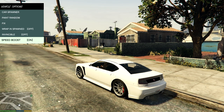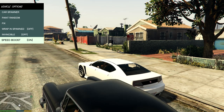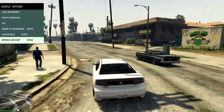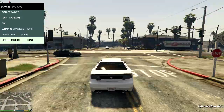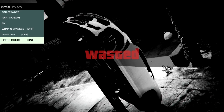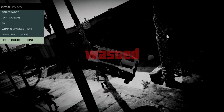Speed boost — let's just stick that on. To do a speed boost, we use numpad 9 or 3. If I start driving now... driving at normal speed, press 9 — we go incredibly fast and get instantly wasted. Wow, that was a speed boost.